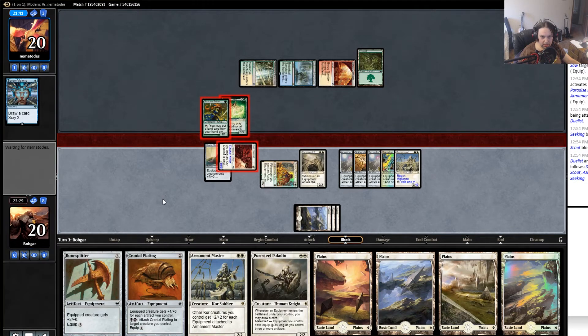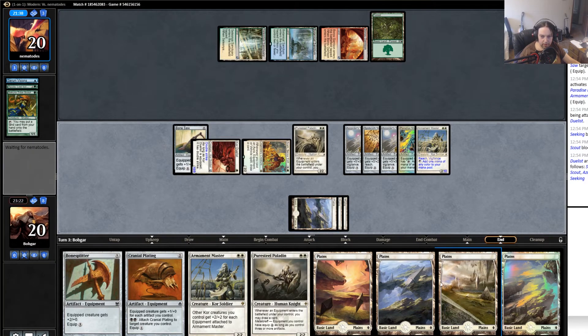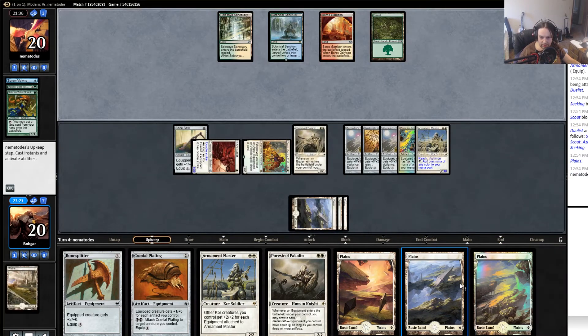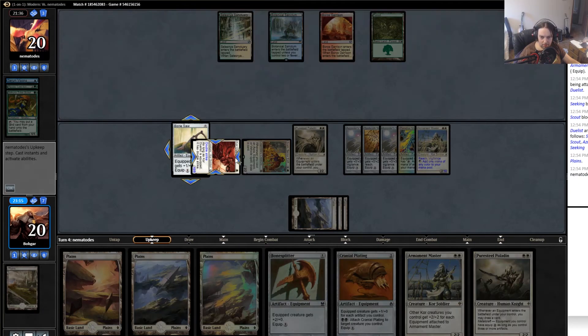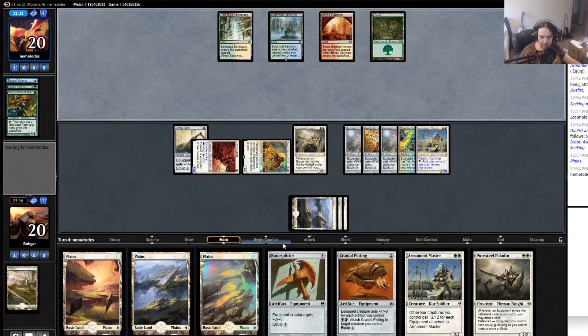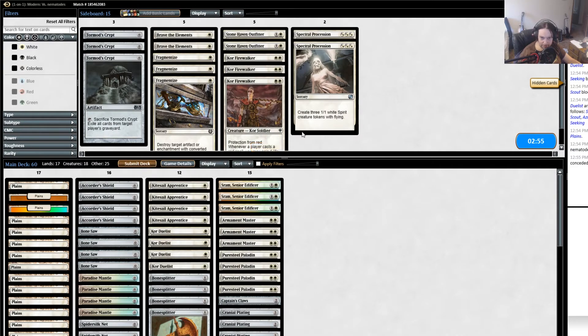I don't think he needed to double block but I'm certainly not going to complain. I don't know why he didn't tap to put his land in play — not sure if that's sloppy play or if he has something up his sleeve. We get to get rid of all these extra lands and the rest of the cards in hand are actually really good. We'll have six mana next turn — play down another one of this guy, Cranial Plating, combo off with the bone splitters too, swing with two Kor creatures, put all the buffs on one. He gives up — we got game one!